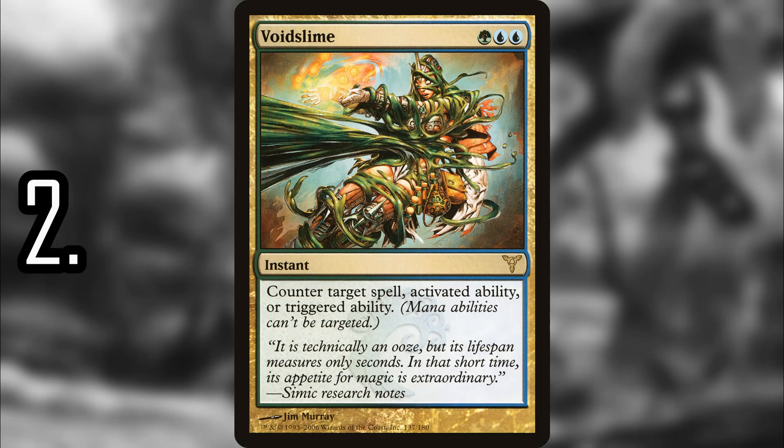Number 2 is Void Slime — probably one of my favorite counter spells ever made. You can counter an activated or triggered ability, which pretty much means you can counter anything so long as it's not a mana ability. It's an answer to whatever problem you might be facing — if opponents are trying to win through an activated ability, you have at least one way of stopping that. In the worst case it's just a three-mana counter spell, but what I value is versatility, and Void Slime just offers you nothing but options.